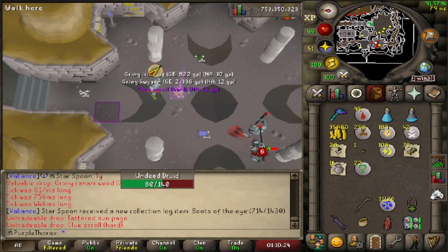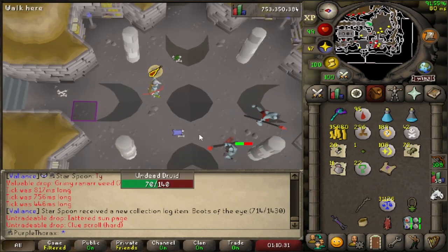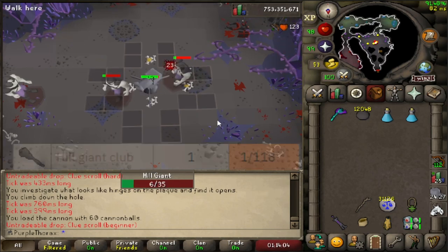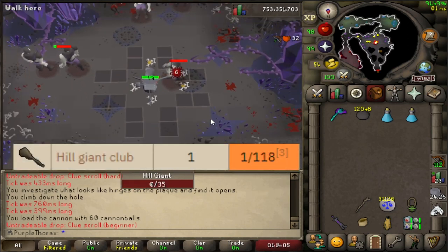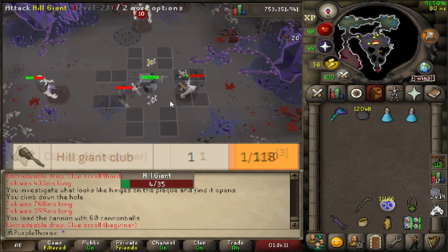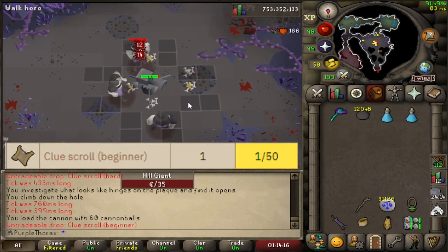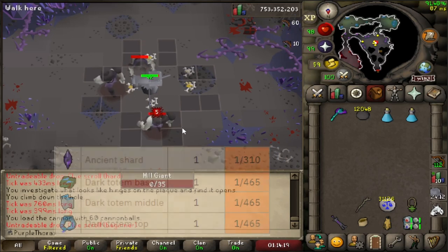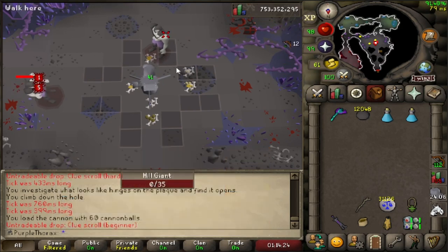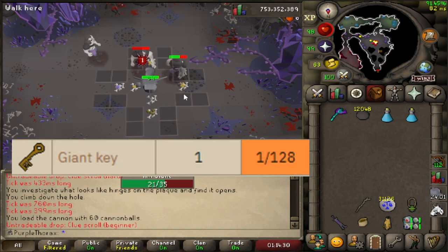We're gonna move on from these guys — I've been doing them for about an hour, kind of boring, but we killed over 200 of them. Another item I want to start working on is the hill giant club. This is great because you get a literal crap-ton of beginner clues, and killing hill giants in this area also counts as the Catacombs so you get totem pieces for Skotizo. You get beginner clues, totem pieces, and keys to kill Obor.